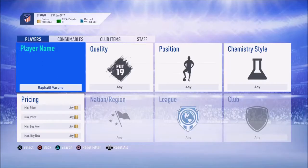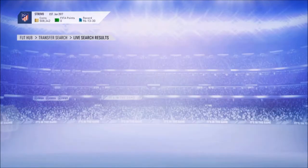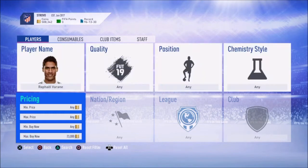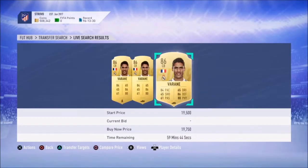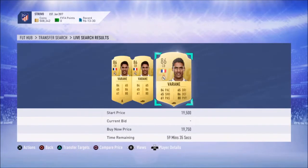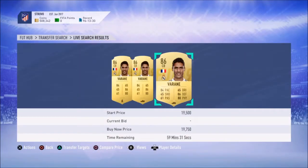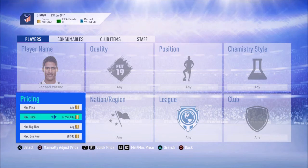Our first player is going to be Raphael Varane, so let's search up his max buy now. It's below $26,000, so let's lower the price a bit. It's below $21,000, so we can increase it a tiny bit more. He's around $19,250, so try to get him for maybe $17,000. You want to apply EA tax — if he's selling for $20,000 you're going to lose around $1k, so just make sure you're making profit. You can keep refreshing and searching to see what the cheapest is, then try to snipe him.